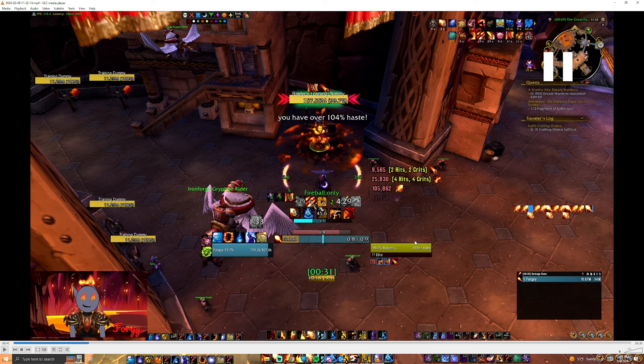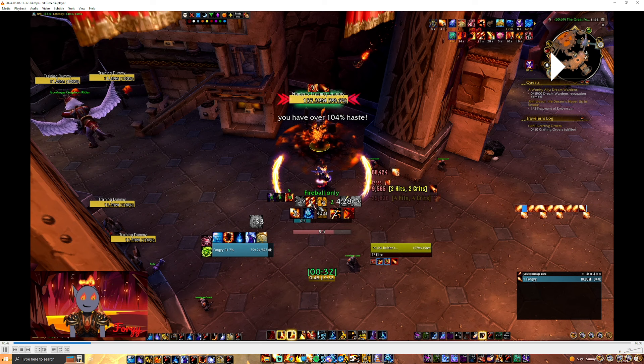Continuing the Fireball, IB, Pyro, Pyro pattern. Now you might notice I have not Phoenix Flamed at all, even though I'm not playing Electra's Fury. You're normally supposed to press Phoenix Flames in Combust — so why am I not? Simply put: I have a lot of haste. Haste does not reduce the global cooldown below 0.75 seconds, so any haste above 100% does not benefit instant-cast spells. However, because Fireball's cast time is longer than the GCD baseline, it keeps scaling with haste. The result is that at double lust speeds, Fireball does more damage than Phoenix Flames relative to the time it takes. So you just don't Phoenix Flame at all in double lust.